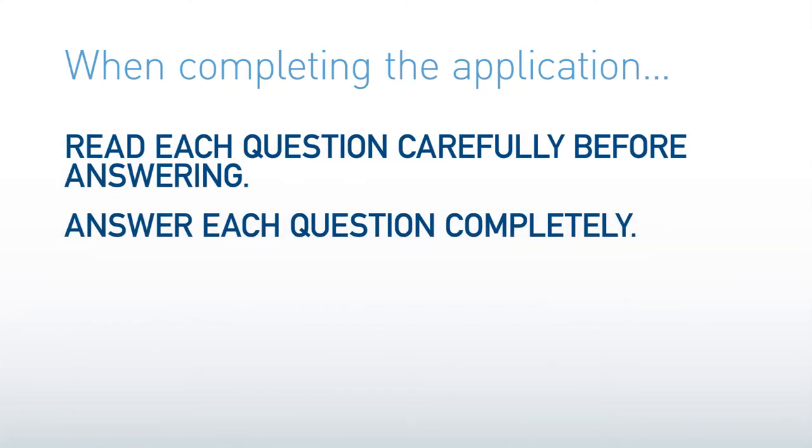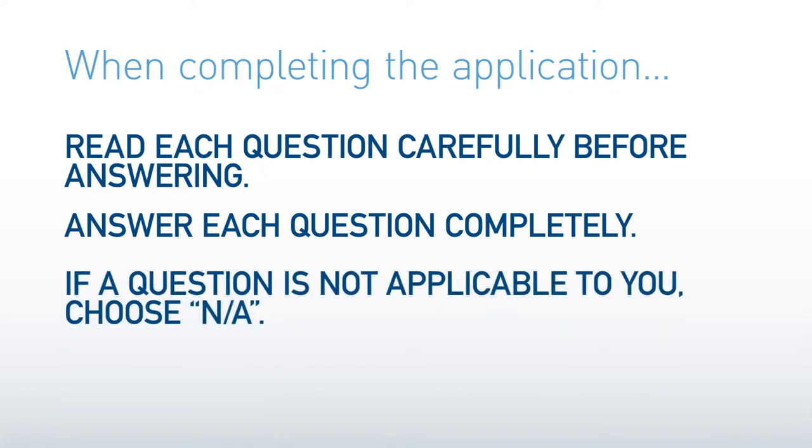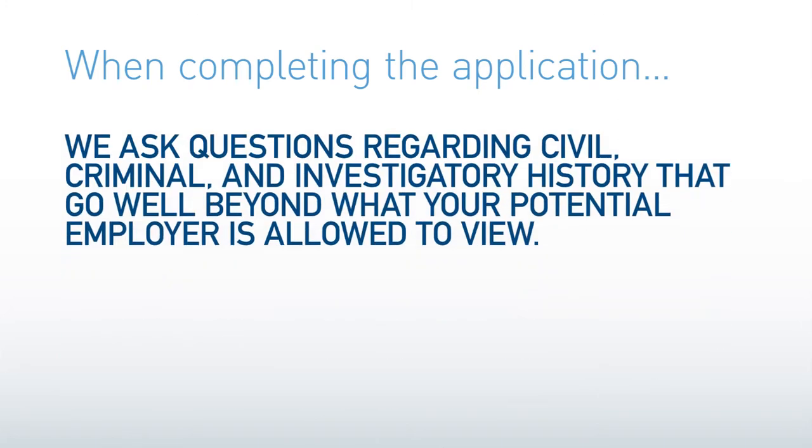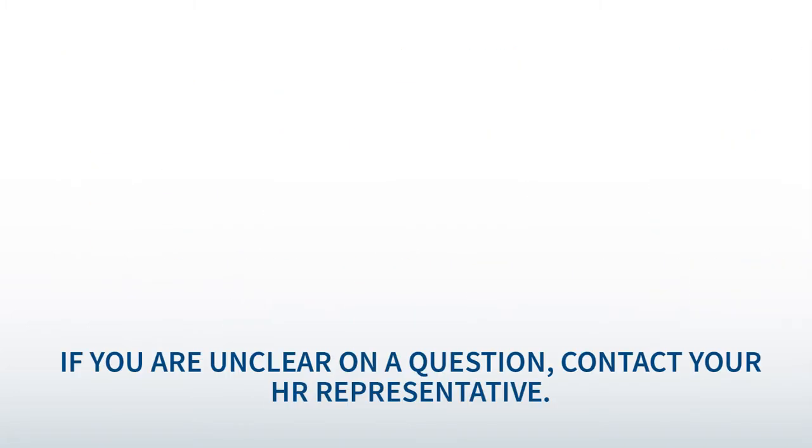Read each question carefully before answering and answer each question completely. If a question is not applicable to you, choose NA. We ask questions regarding civil, criminal, and investigatory history that go well beyond what your potential employer is allowed to view. You must answer these questions completely, but you do not need to share this history with your potential employer.